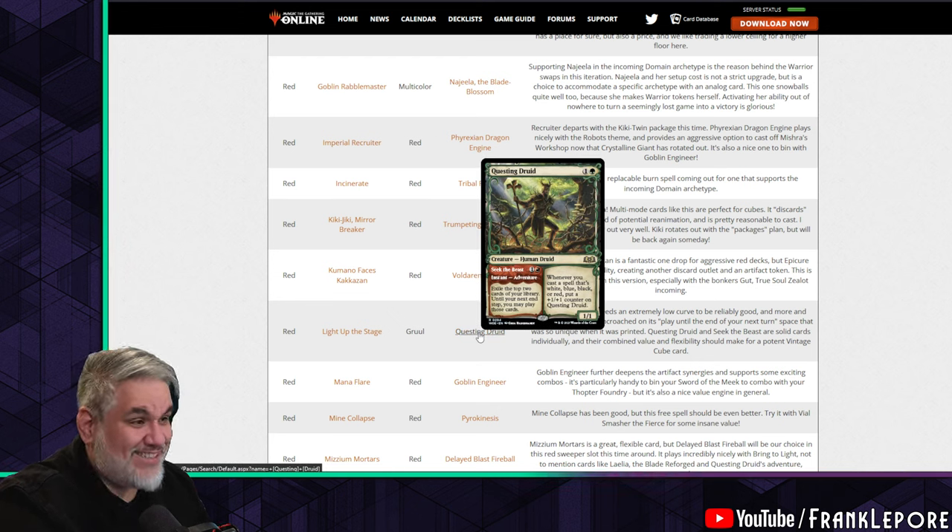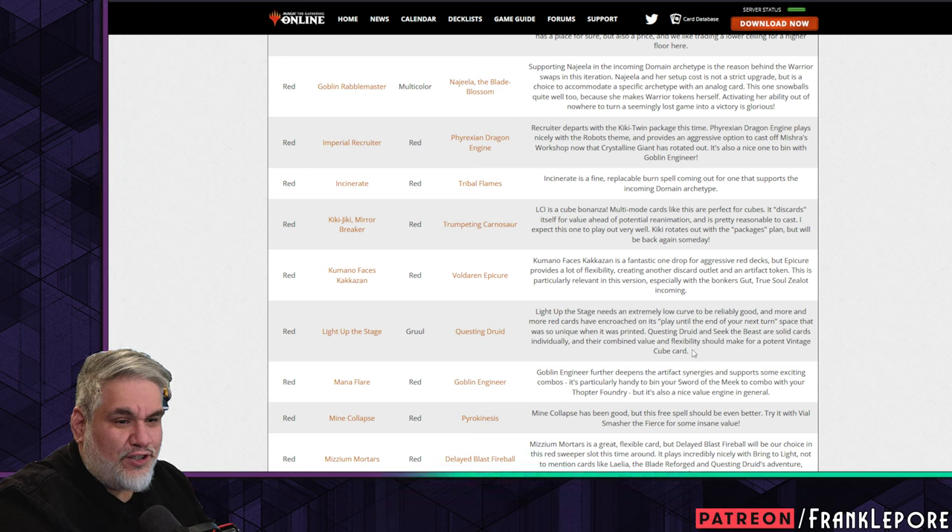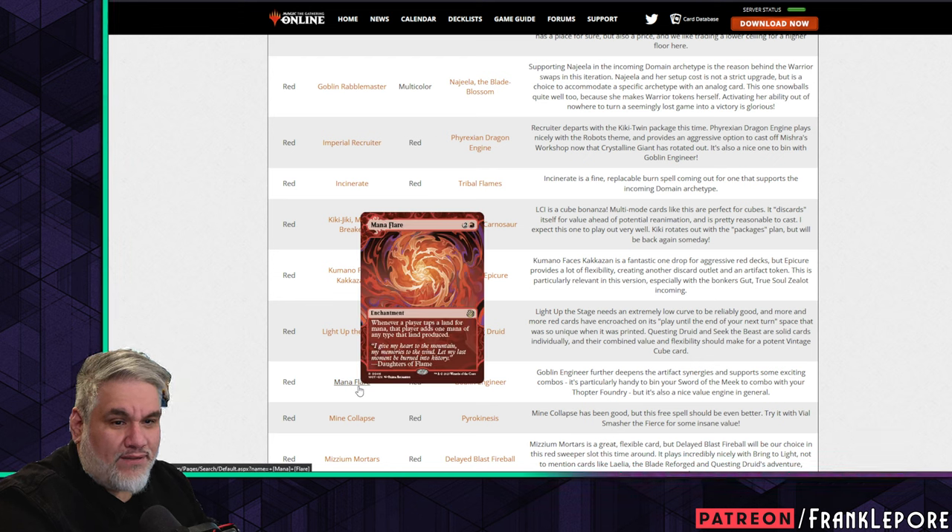Questing Druid and Seek the Beast — that's its adventure — are solid cards individually and their combined value and flexibility should make for a potent Vintage Cube card.